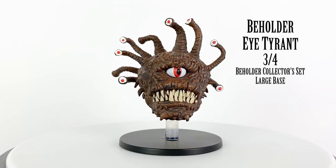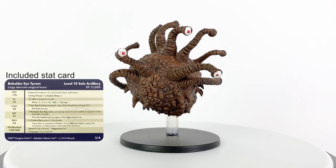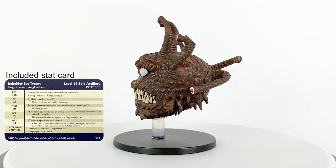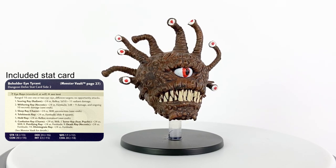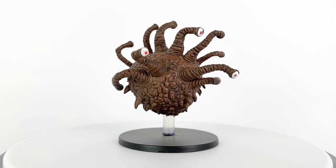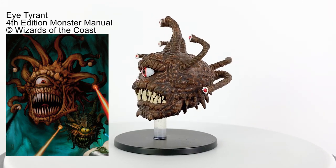The Eye Tyrant is the default Beholder detailed in the 4th edition monster manual. They consider themselves to be the pinnacle of creation, destined to rule over all lesser creatures. Their egos are unmatched and they cannot even tolerate other Beholders. They attack with 10 different eye rays, all of which have different effects, from causing various types of damage to throwing or restraining foes, all the way up to petrifying, disintegrating, or just outright killing them. They were considered level 19 creatures.